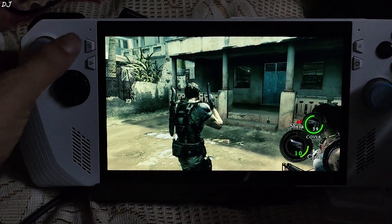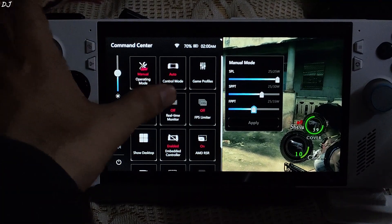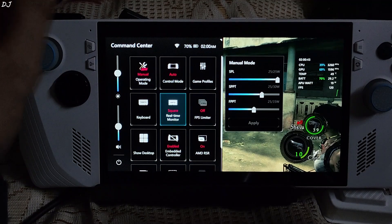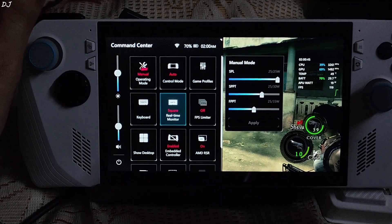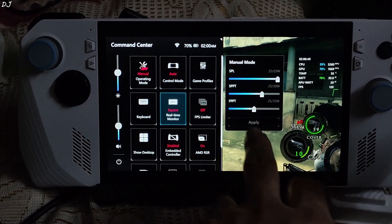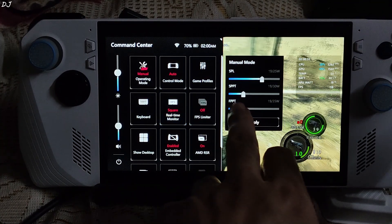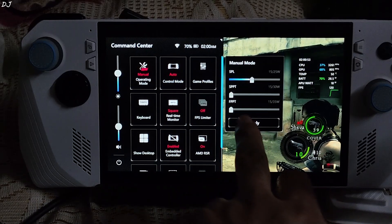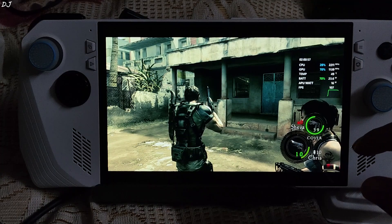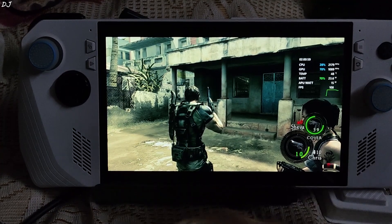There is Chris. I will just enable Armoury Crate's performance overlay. The APU is drawing almost 20 watts of power — I am using the 25 watts manual profile. I can adjust the power values using these sliders. I will just drop the FPT value to 15 watts, then tap on Apply. Power draw should drop now. Observe the APU watt value — yeah, it dropped down to 15 watts.